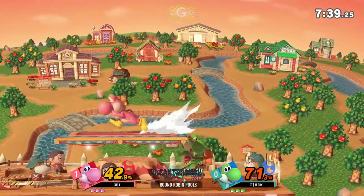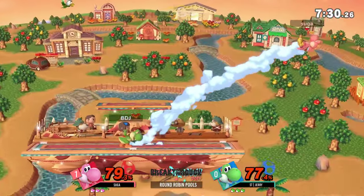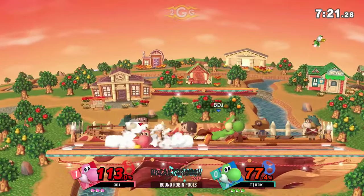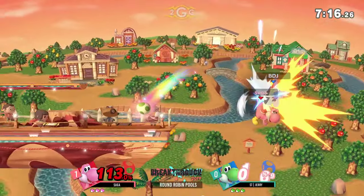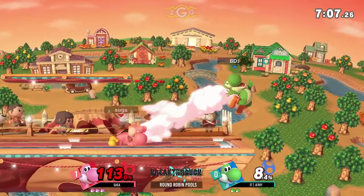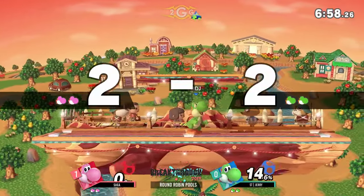We do have a stage switch here to Smashville. We're going to have this platform in the middle to utilize, which is going to be great for Yoshi's up air and tilts. Catches that down air — yet again, how do you deal with the double jump? That is Yoshi's last line of defense. If you can deal with that and punish him for it, that's how you capitalize on winning the neutral. That triple A to fair from Suga — it's so important for Yoshi to be capitalizing off those egg connections.